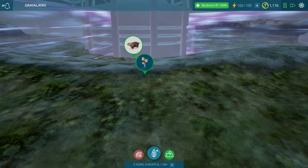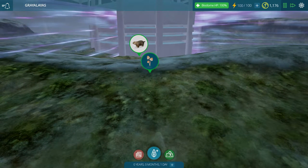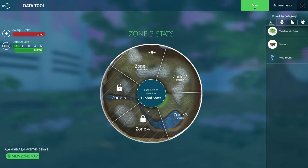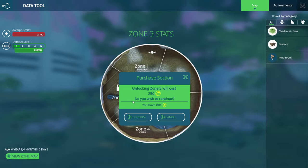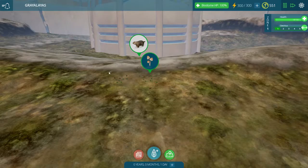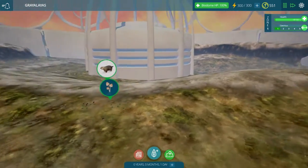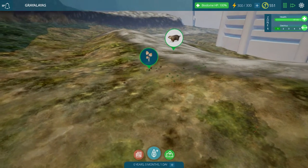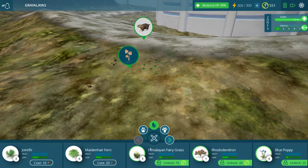It looks like the biomes are much larger in general scope now. This is only one Pi section of this biome. The very first thing I want to do is open up the rest of these biomes so that we can get more energy, because I want to make sure that our energy is maxed out. And we're going to have plenty of Tidocoins left to purchase all of the creatures — we have 551 so far.